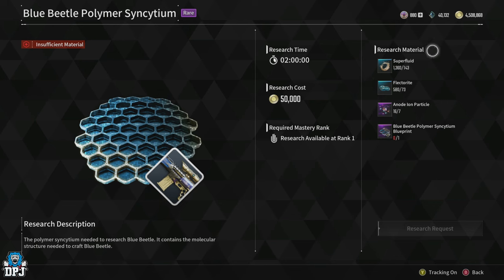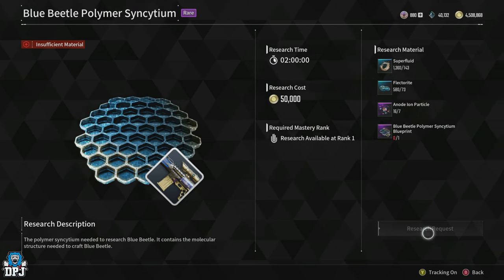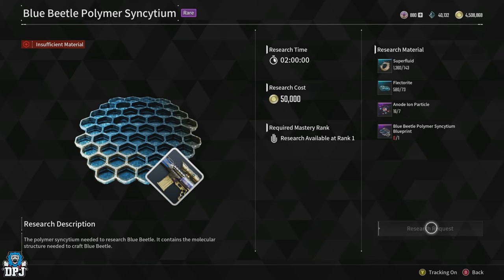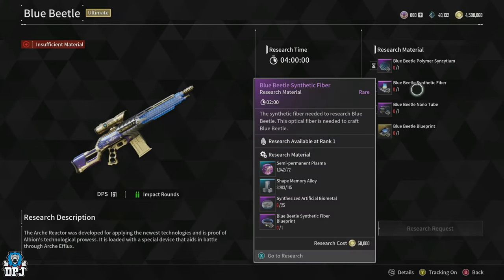Once you have all the required materials, you can craft and research the Blue Beetle Polymer Synxatium, which will take 2 hours to research. Now let's move on to the Blue Beetle Synthetic Fiber.